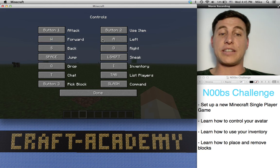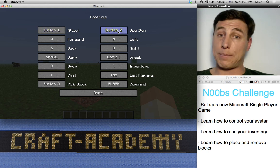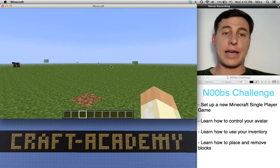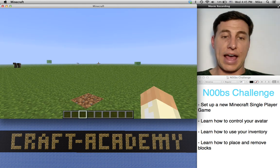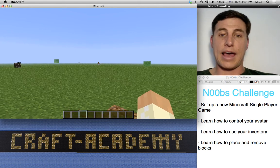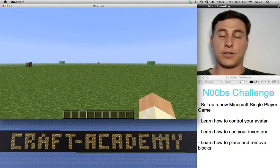So as you see, the W, A, S, and D buttons are the ones that are going to move you around. You have button one, which is your left mouse button, and button two, which is your right mouse button. And I for inventory. Those are the ones we're going to focus on today. So if you hit escape, it takes you back to the game. W is going to move you forward, S will move you back, A will move you to the left, D will move you to the right.